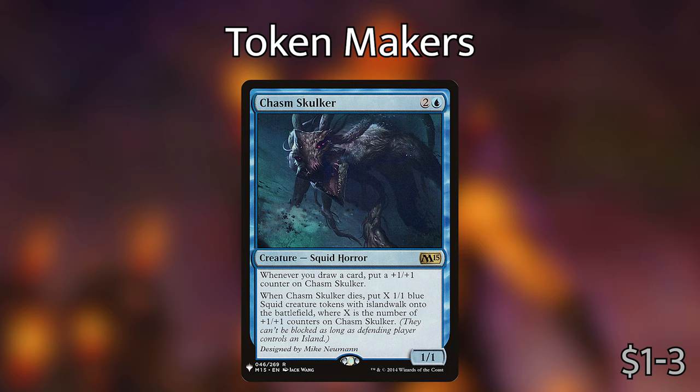Then we've got Chasm Skulker, which for two and a blue is a Squid Horror. Whenever you draw a card, you put a +1/+1 counter on Chasm Skulker, and when Chasm Skulker dies, you create X 1/1 blue Squid creature tokens with Islandwalk, where X is the number of +1/+1 counters on it. It's not unlikely that we draw two to three cards per turn, putting two to three counters on Chasm Skulker, and when it finally dies — whether opponents kill it because it's huge or for any reason — we get that card draw back essentially in Squid tokens.